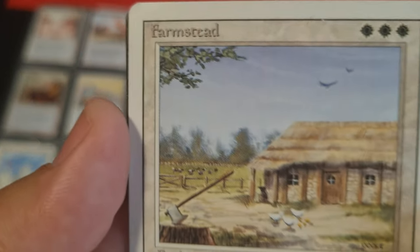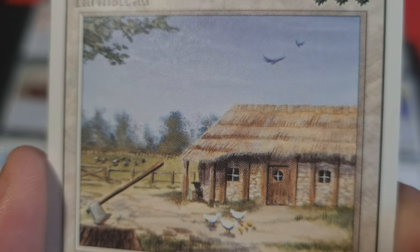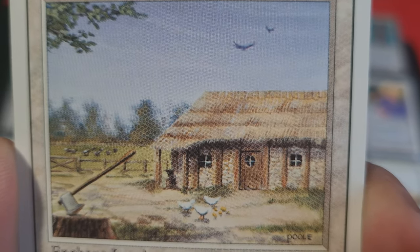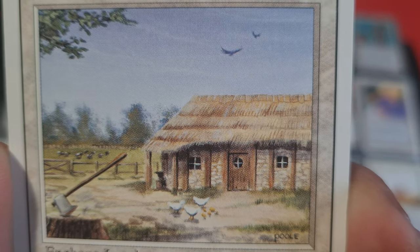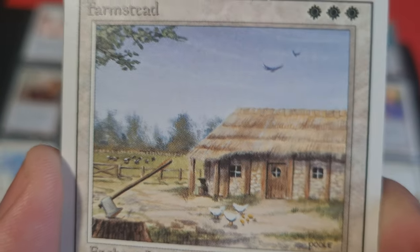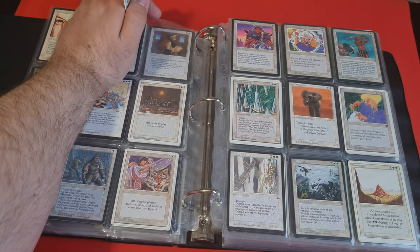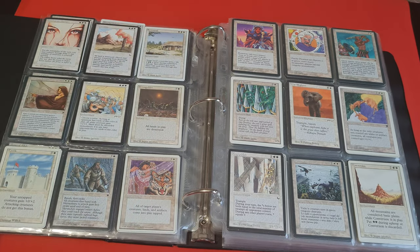Next, we've got Farmstead — such a great card, such an amazing picture. When you look at it, you can really just teleport there. You're looking at it, thinking about the kind of weather they have there. It's quite warm, not too hot. You see those chickens, you see this hut. You can even feel the smell, feel the sun shining. Because these cards are really tiny, but if you look at them very carefully, you can definitely feel all of the magic and the atmosphere.